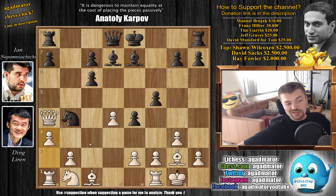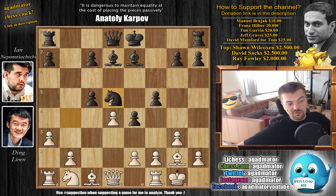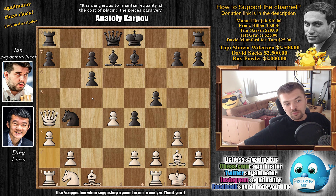Nepo has to decide: does he move the knight or first play c5 to make trades in the center? He decides to move the knight. If he goes c5, there's a discovery on the queen; you move the queen, but then you have to move the knight and white will capture. You'd go to c6 and get a perfectly fine position for black. But Nepo decides — once you push a pawn you can never un-push it — so he waits for the right moment.